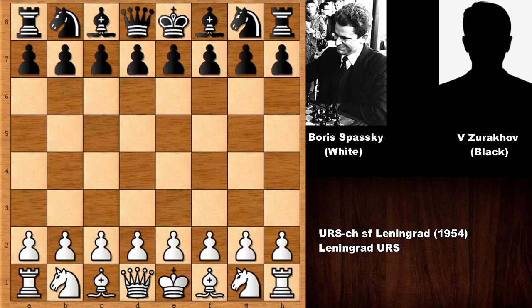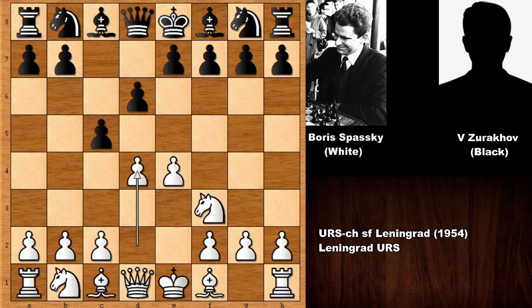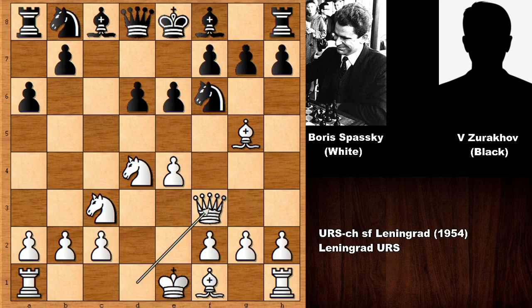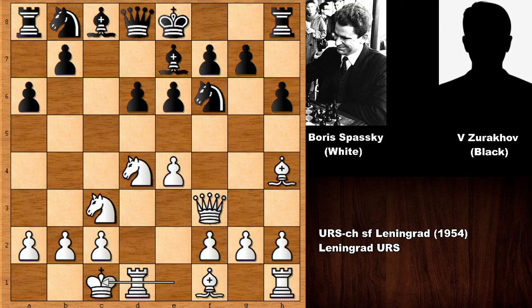Let's see what happened. Boris Spassky, who has the white pieces, starts the game with e4. We have c5, the Sicilian Defense, knight to f3, d6, d4 - this is the Open Sicilian, accepting and opening the position. Knight to f6, knight to c3, a6 - this is the Najdorf variation of the Sicilian Defense. Bishop to g5, e6, queen to f3, h6, bishop back, bishop to e7, and Spassky castled queenside, which is one of the common ideas in the Open Sicilian for aggressive players who want to pawn storm the kingside.